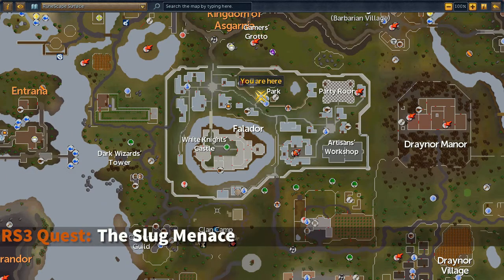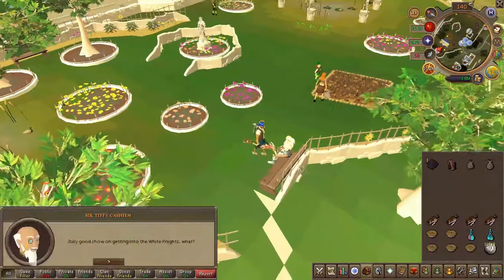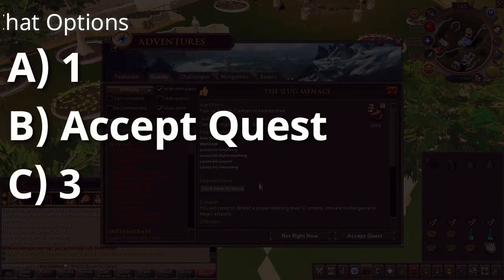To begin the quest, head to the area located here on the map. Speak to Sir Tiffy in Falador Park and choose the chat options on screen.